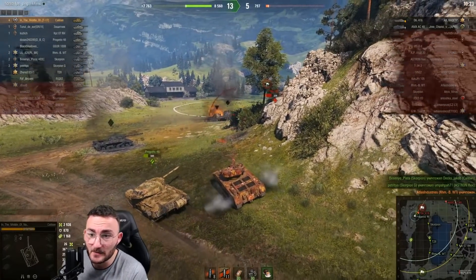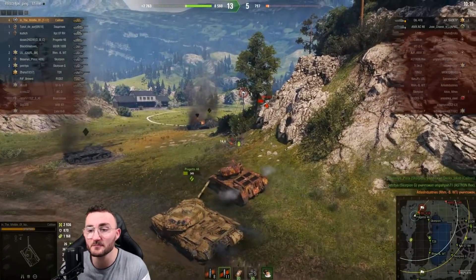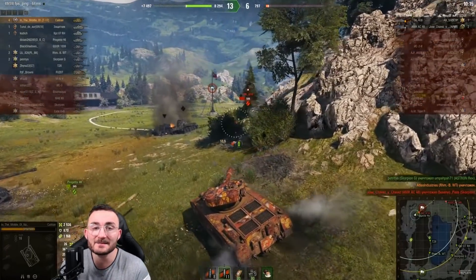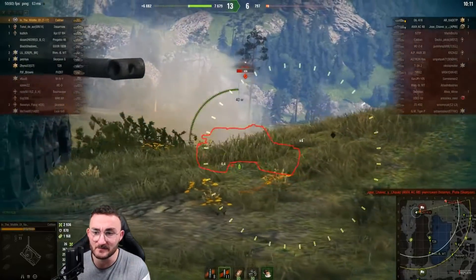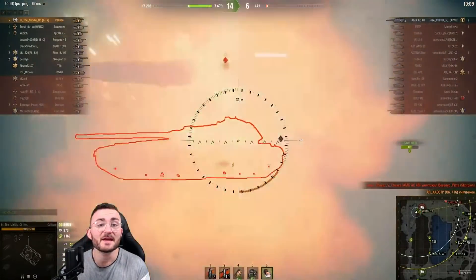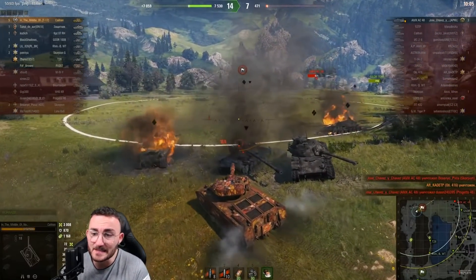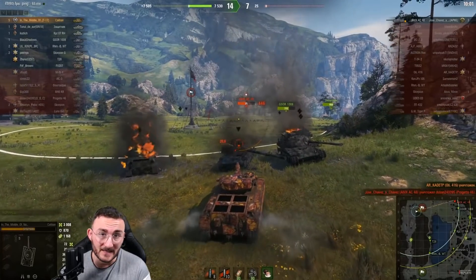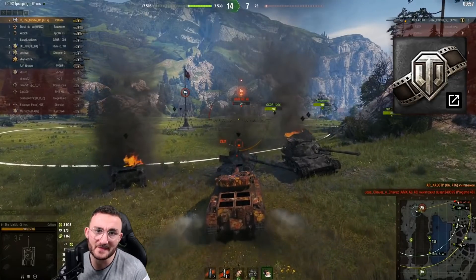Even if the Caliban is broken, it exists in WoT PC in a 15 versus 15 situation, which helps balance things. In Blitz it's seven versus seven, and when you lower the number of players, each individual has far more impact on the battlefield. You simply cannot have the same impact in a 15v15 as you can in a 7v7 — this will obviously lead us to get a nerfed version of the Caliban rather than the original WoT PC version.